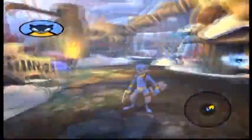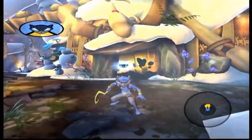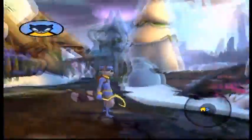Hey everybody, I'm 123jbc. Welcome back to Sly Cooper 4. In the last part we took on Go West Young Raccoon and collected all the treasures and the last mask in that area. In this episode we're going to be doing the same thing for Clan of the Cave Raccoon. I'll see you guys at each and every single treasure and mark them on the map to show you where it is.